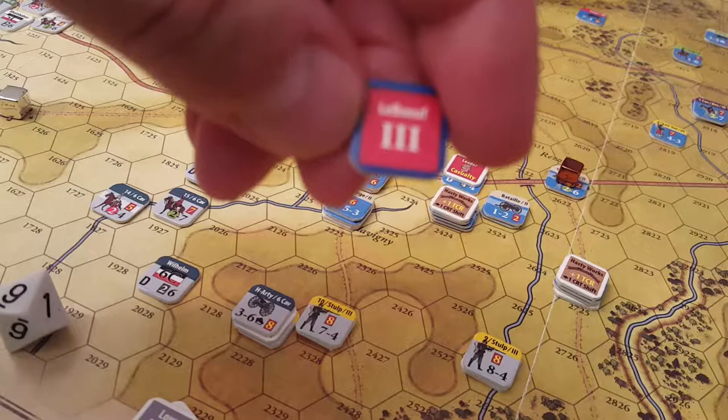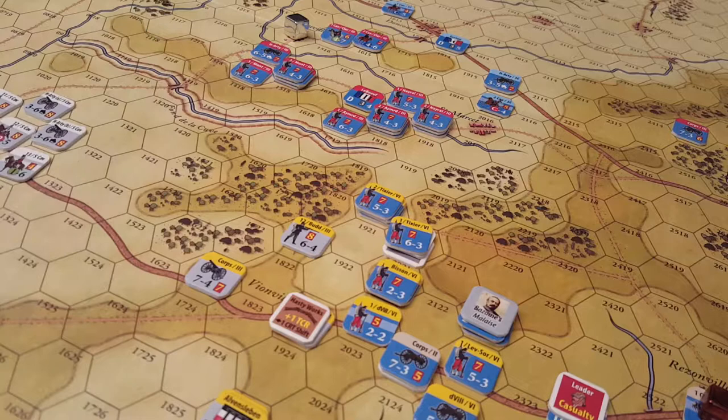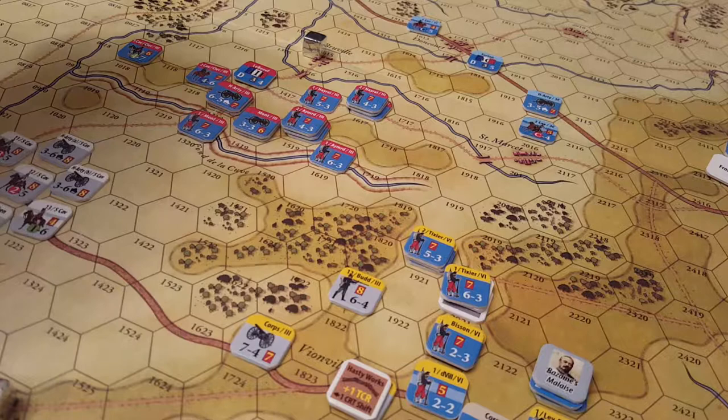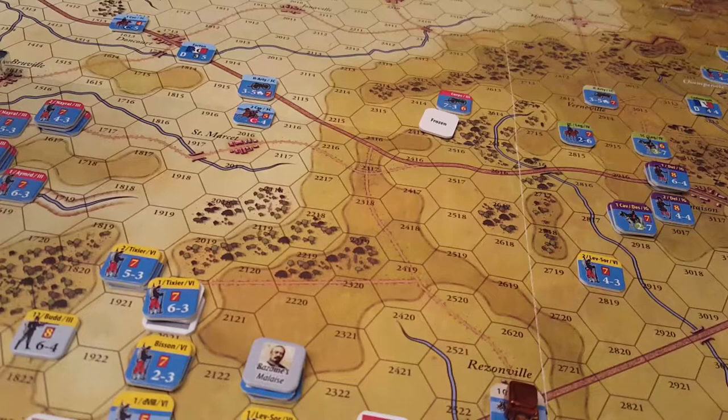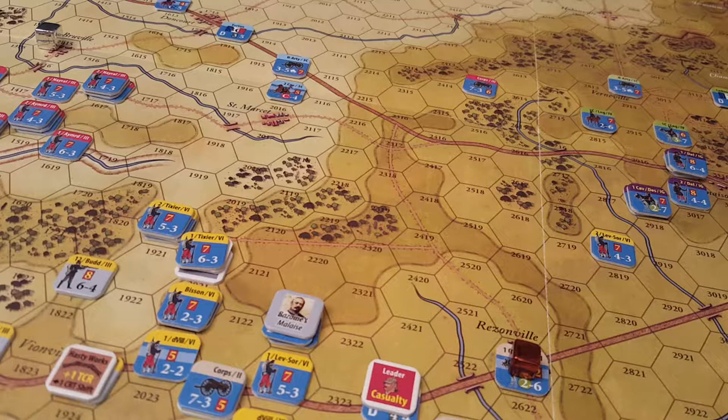The French 3rd Corps activates, conducting a flanking maneuver heading toward the bridge. An infantry unit is just crossing the bridge, with a line of artillery behind, cavalry on the flank, and everything else following up. Unfortunately, core artillery froze in the out-of-command step and still hasn't moved.